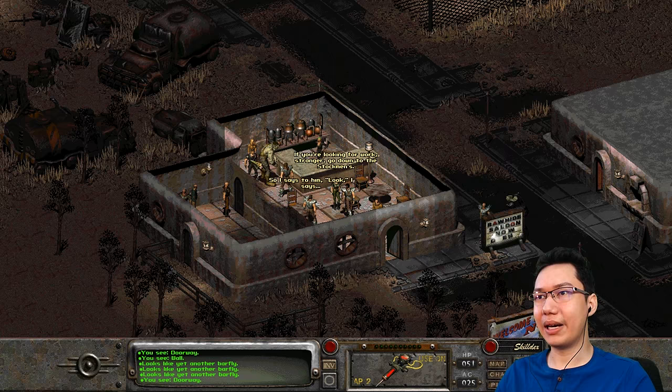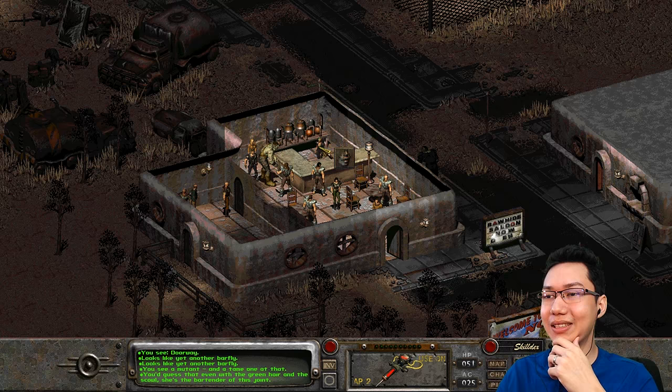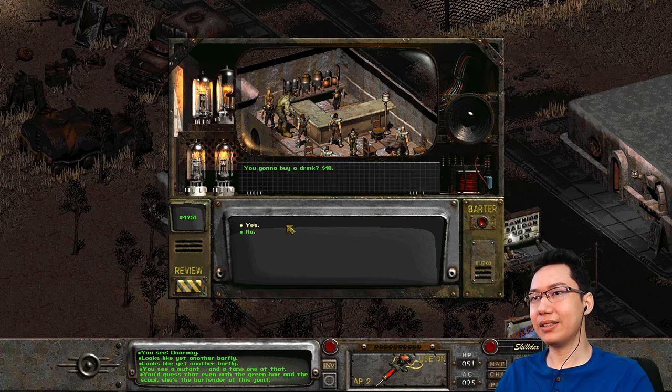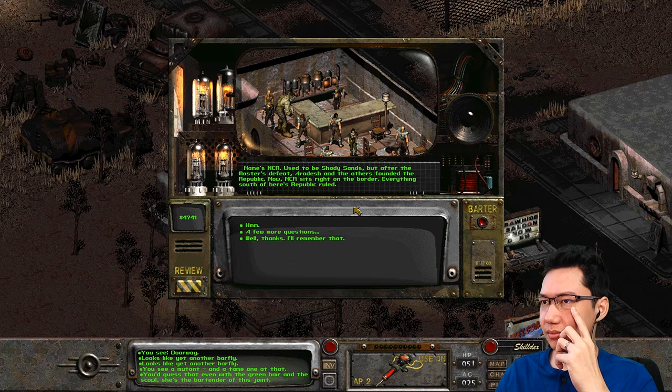There's some people in the back room. There's a big mutant here. 'Lenny ain't got no tame mutie like the one you got now.' Let's talk to the barkeep. 'Meera's the name. What do you have, stranger?' Information — will she talk? 'You gonna buy a drink? 10 bucks.' Sure, why not. 'Got a little time for some questions? That's what bartenders are supposed to do.' 'Tell me about this town.' 'Name's NCR — used to be Shady Sands.' Shady Sands is from Fallout 1! 'But after the Master's defeat, Aradesh and the others founded the Republic. Now NCR sits right on the border — everything south of here is Republic ruled.'